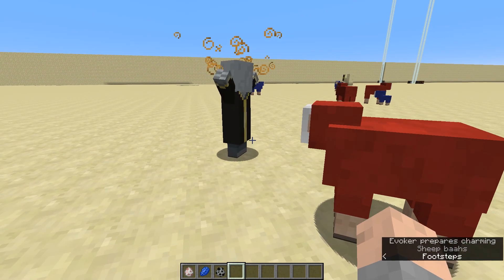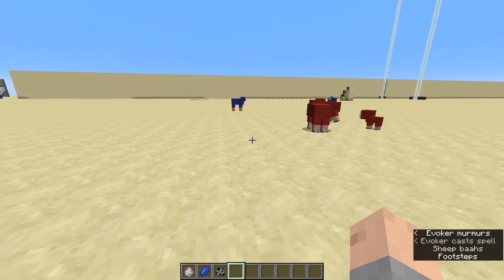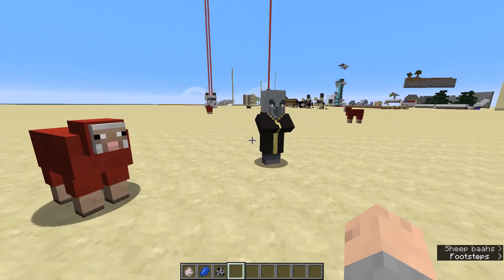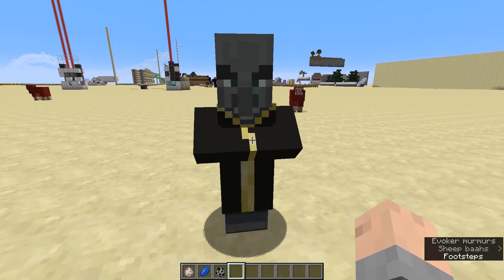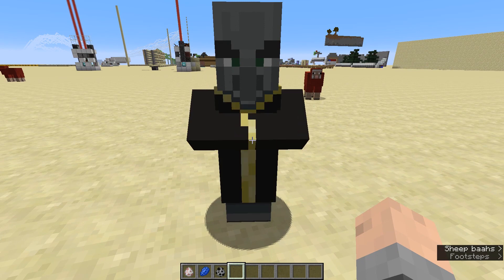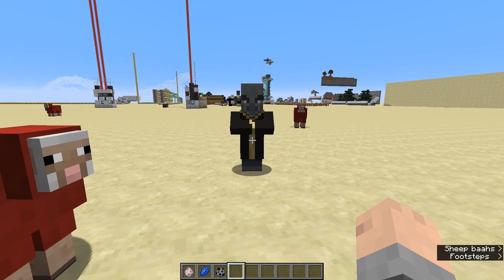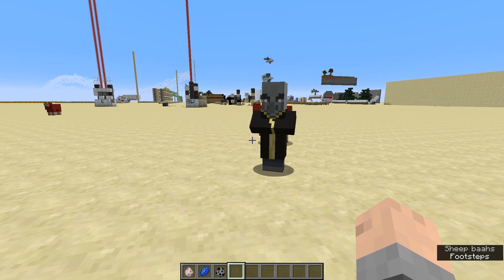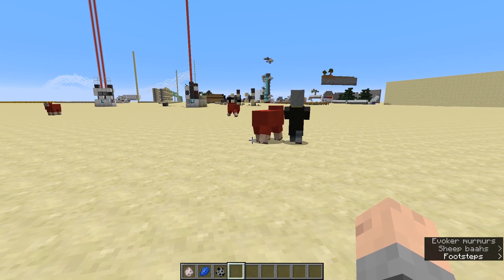From blue to red without any redstone, without any dye. It even works on the little babies here and without any cheats. You just need to push an evoker around without getting yourself killed, because in survival mode he may be a little bit upset with you.